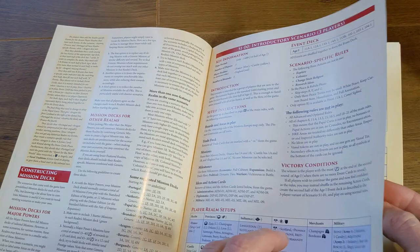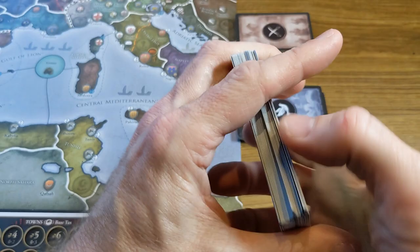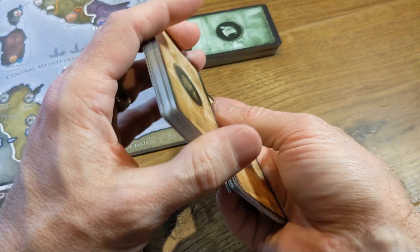These are the action card decks: administrative, diplomatic, and military. Shuffle them up and place them beside the board, leaving space for each type to have a discard pile. Follow the scenario instructions to sort the trade deck, then shuffle it and place it by the edge of the board as well.